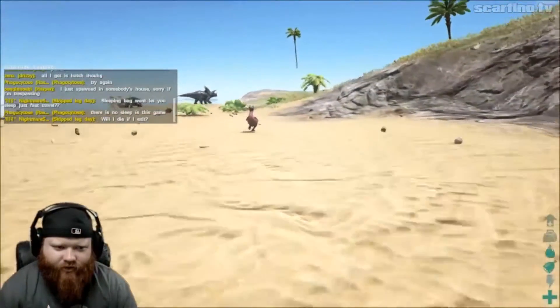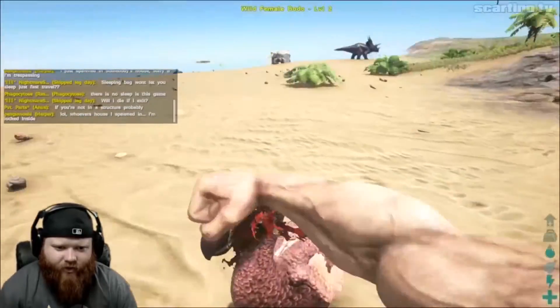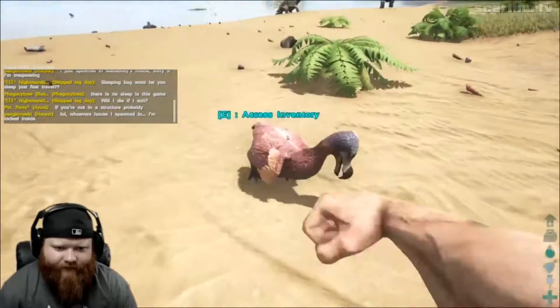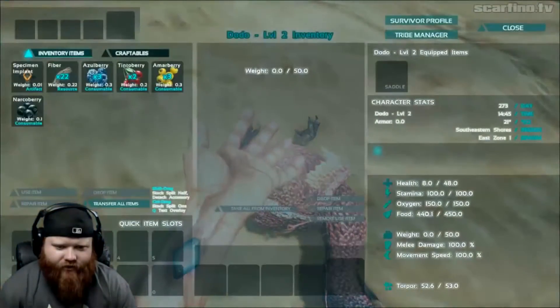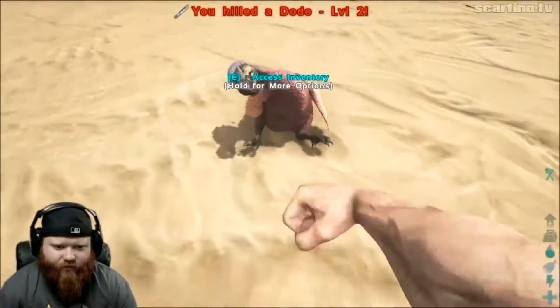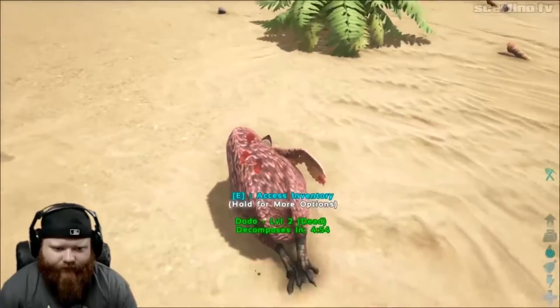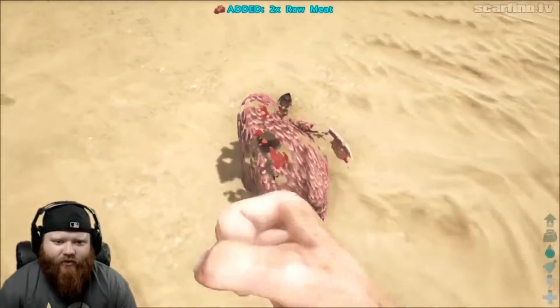The dodo bird — let's kill that dodo bird. Wild female dodo. Punch you. We killed it. It's unconscious. We're going to actually kill it. We got hide. We got raw meat. Two raw meats.